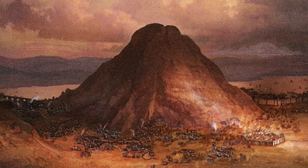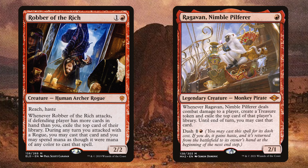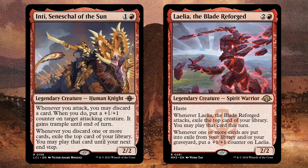Looking at the red cards that do seem to get drafted highly — Robber of the Rich is no Ragavan, and is actually the card I ended up cutting from my cube to add Ragavan when it came out, but it creates a similar play pattern that is more fun and more engaging than other two-drops. Similarly, Inti from the new Caverns of Ixalan set isn't quite Laelia, but does something very similar in an interesting way that could lend itself useful in a handful of archetypes.